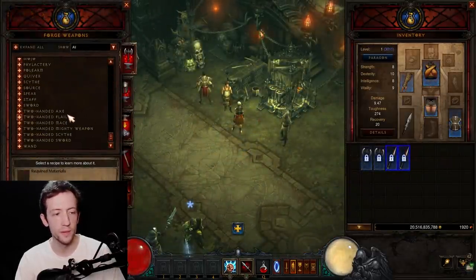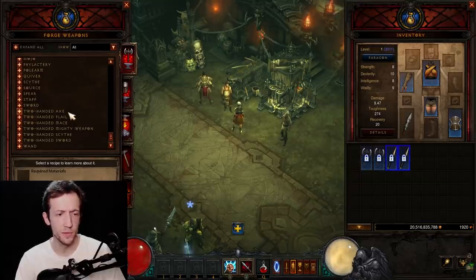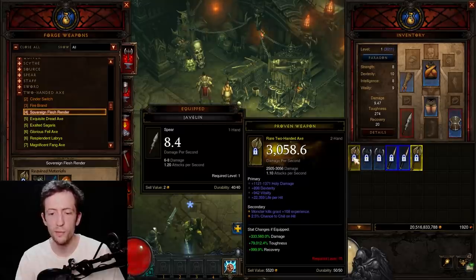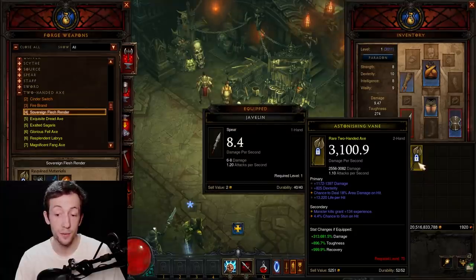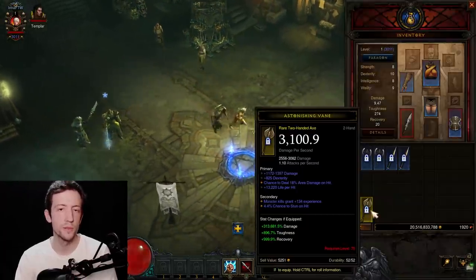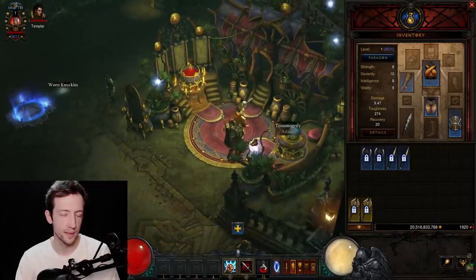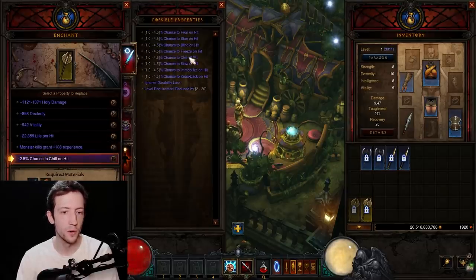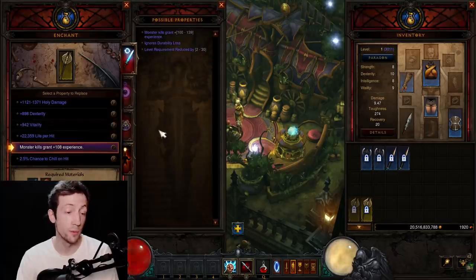You can also craft your level 70 reduced level requirement weapon already. Usually you go for something like a two-handed axe — craft two or three of them and look for one that has a secondary roll with a crowd control reduction, like a chance to chill, knockback, freeze, or stun. CC rolls block most other secondary rolls, making it much easier to hit the reduced level requirement, which has a rather low chance to show up on its own. Because the chill roll blocks other rolls, you have a very easy time rolling the reduced level requirement and usually only need a few attempts.